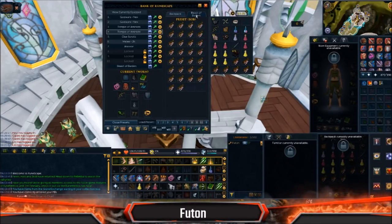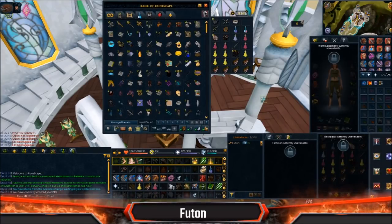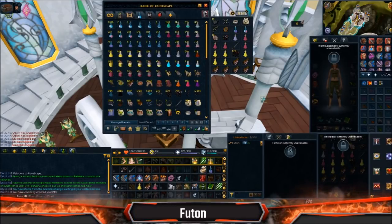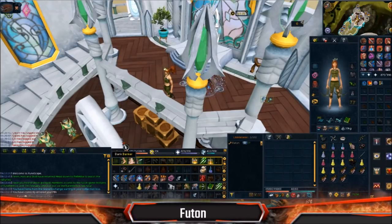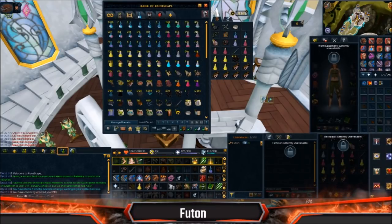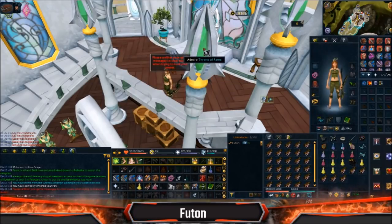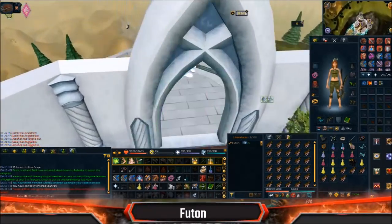You also want to have your Beasts of Burden set to be food, because you can get wombo-comboed. Meleers like to come up while something else is doing a spec, knock your prayer off, and then you're dead. So we're going to go ahead and set this up. This assumes that you have the Temple of Amanishi for the max portal as well.